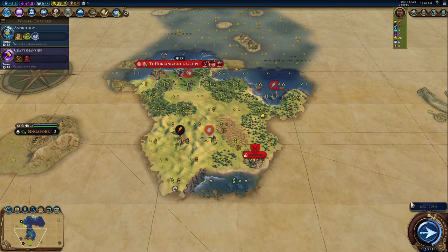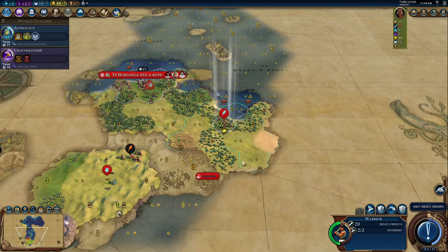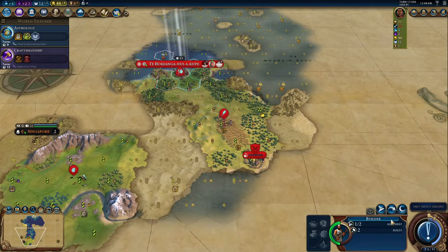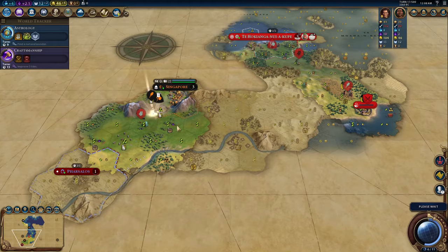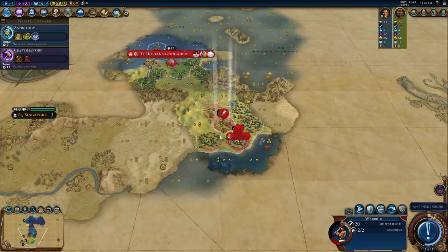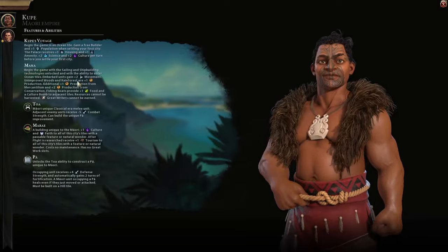Your palace is also buffed, giving you three housing and one amenity. There really is no positive aspect to this leader ability — it is just a negative in the long run as you're usually spending about 10 turns looking for a good settle location. However, it is very thematic, and it is a good way to start the game and it breaks away from the norm. It will give bonuses to help you catch up later in a variety of ways, so some people might find this irritating, but I absolutely love it.